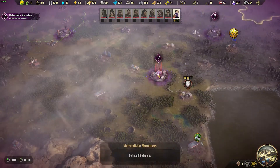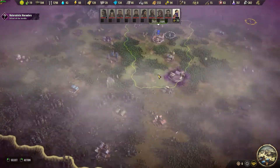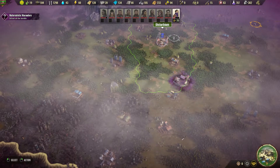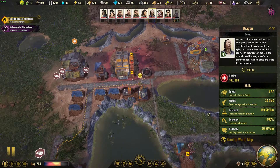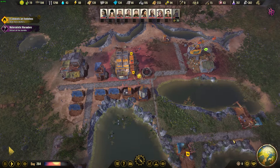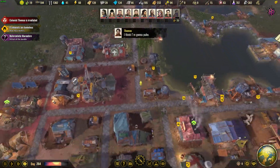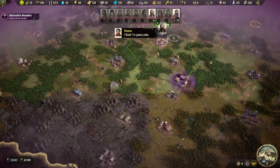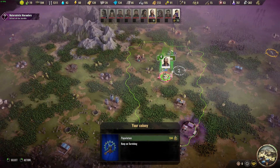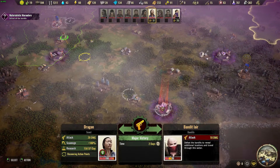The next farm thing is out here, so I need Dragon. Where is Dragon? There is Dragon - send Dragon to the world map please. Okay, Dragon is on the world map. Dragon, go take care of them.